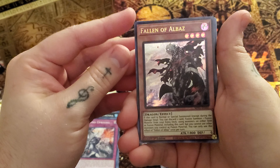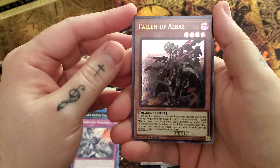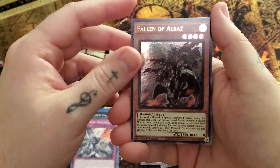So it looks like we are going to be getting an Ultra, at least. We got Fawn of Albaz. Definitely nice. I remember when the secrets of this were $2, $3 — should have picked him up then.